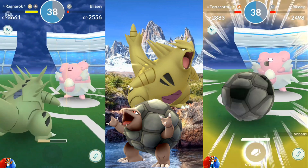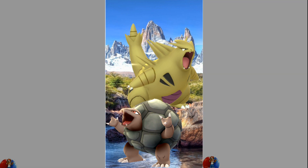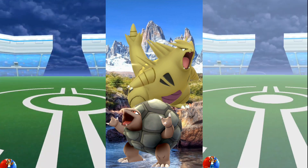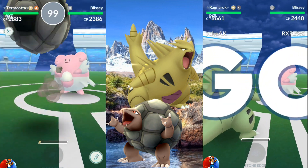We're almost down to the time here. Tyranitar did fairly well — the noticeable thing is the time, so just pay attention to the time. There's so much more time remaining with the Tyranitar as opposed to the Golem. That is going to make a big difference when you're doing duos or trios. Now we're going to go in and straight attack with no dodging to see the difference.